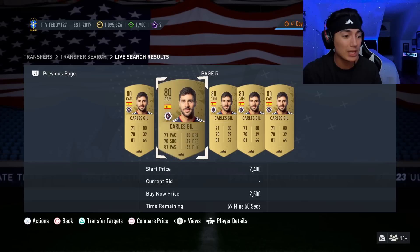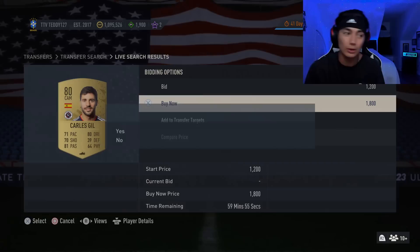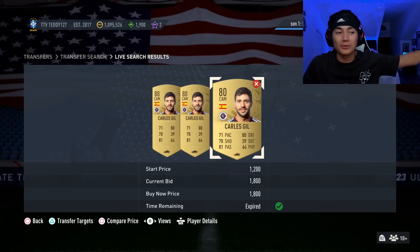With the gold commons, if you're on a very low budget, you can make so many coins because people are like, hey, it's a gold common, I'm just going to list them up for 400 coins — and it happens at 1,800 coins. I am so bad at sniping, so I don't do this.